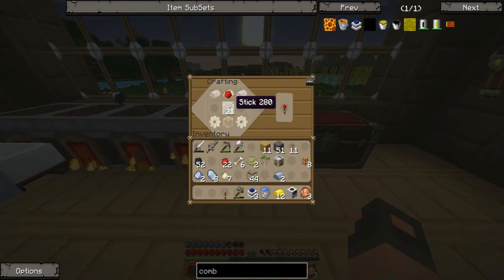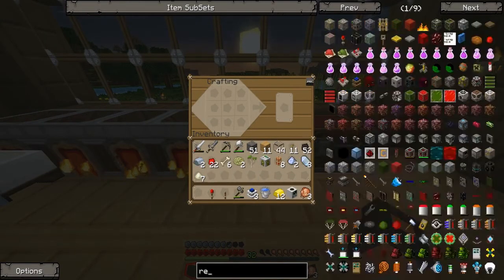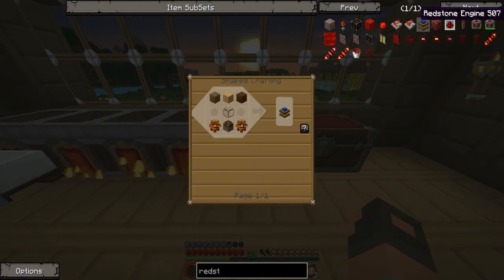And we do need some more — what are they called? Redstone engines! That's what we need. How do we make them? We'll make three redstone engines. Where are you? Redstone engines! I do not see one there. Yes, I do.